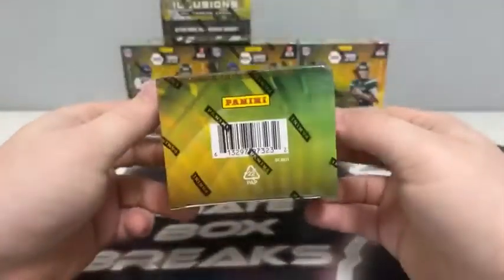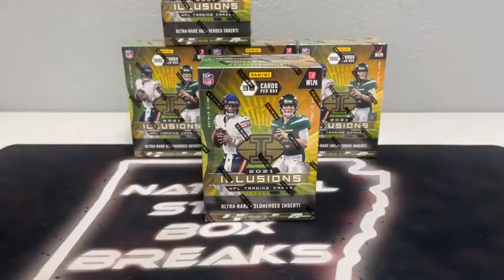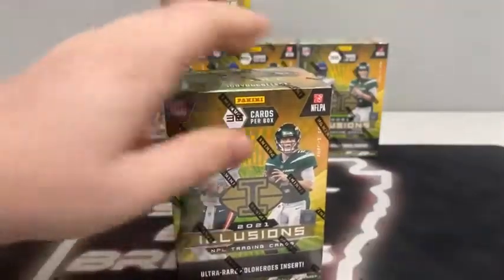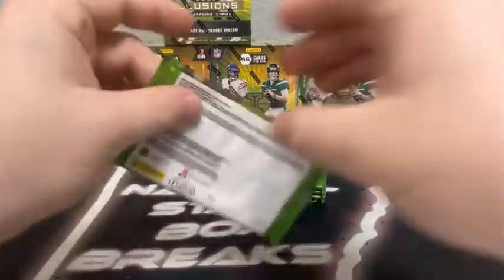Here's a look at the top and bottom of the box. If it's your first time breaking with Natural State Box Breaks, all cards do ship. All rookie cards, all inserts, all parallels will be sleeved before they're shipped out. These cards will ship out first thing tomorrow. We've got the sleeves and top loaders ready. Good luck to all teams. I'd love to see a Hollow Heroes insert and those big-name rookies tonight.